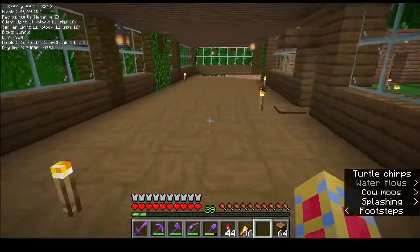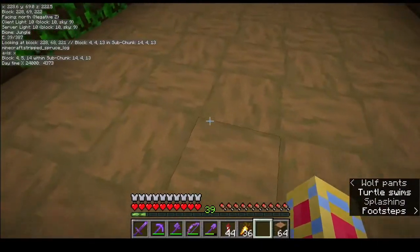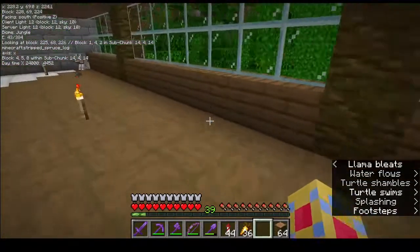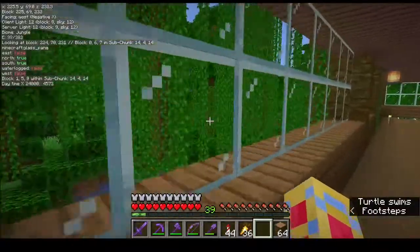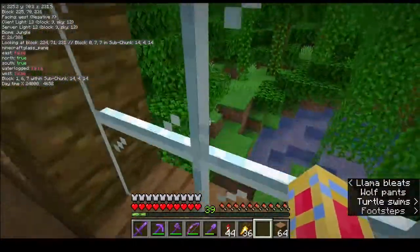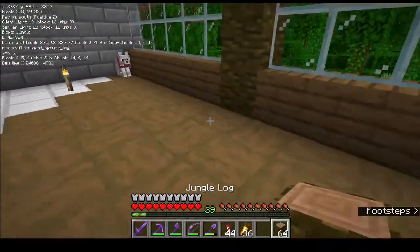I think it looks pretty good. I'm also going to switch from these strip logs to planks. This window will all go away — all you can see here is vines — and a lot of these vines are going away. I've already started to chop down some trees here.